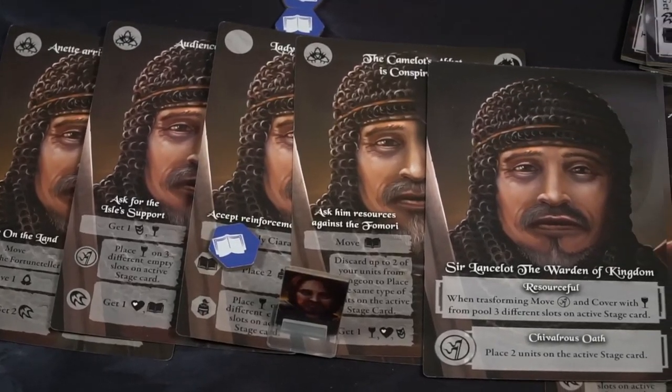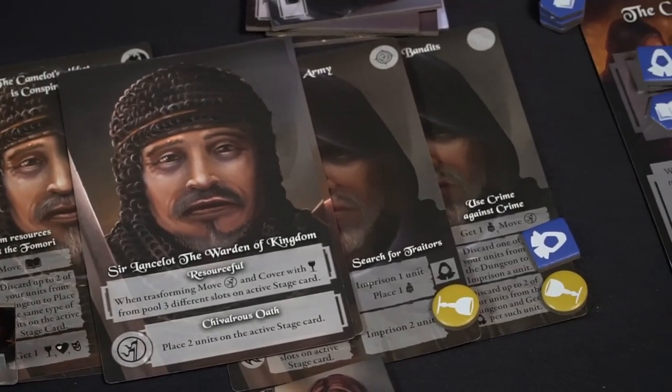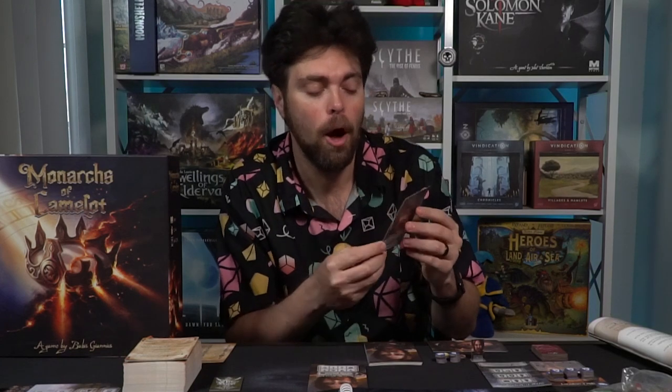You'll be utilizing tokens to place down on spaces for actions, to complete portions of the story, to complete portions of your own personal story, and to change your character from one side to the other. Am I going to be Sir Lancelot the Warden of the Kingdom or Sir Lancelot the Vindicator?